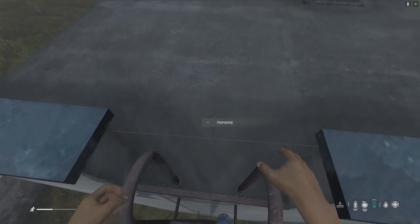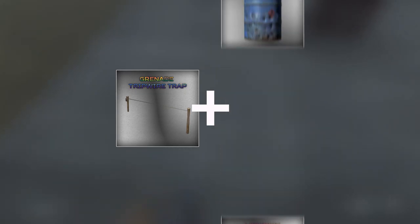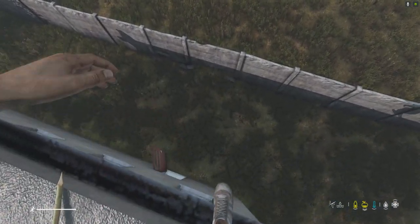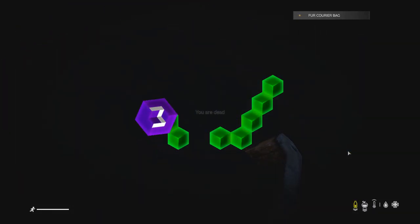The innocent-looking tripwire trap can be combined with many different items in the game to craft some of the deadliest traps that we've ever seen in DayZ. So in this video I'm going to show you 10 extremely fatal variations of the tripwire trap, how to best avoid getting killed by them, and the most likely places that you'll find them.